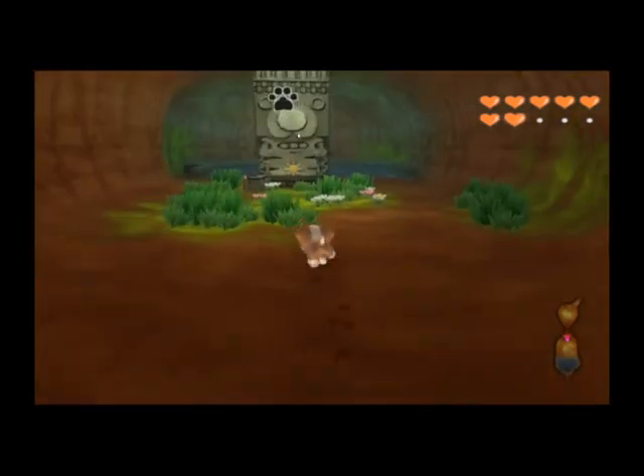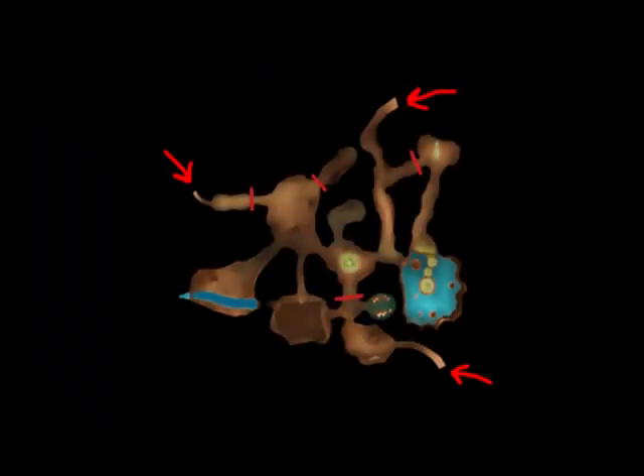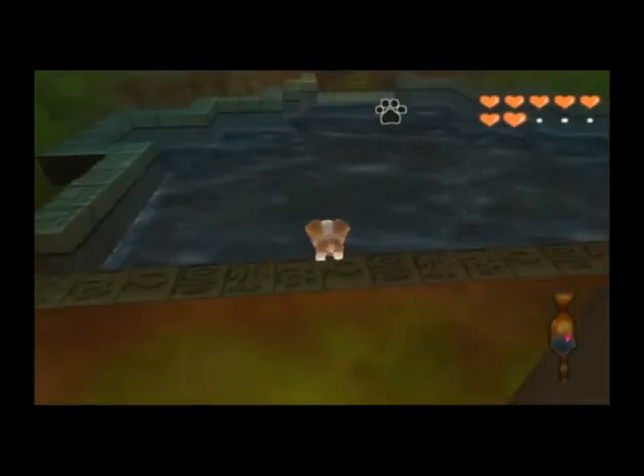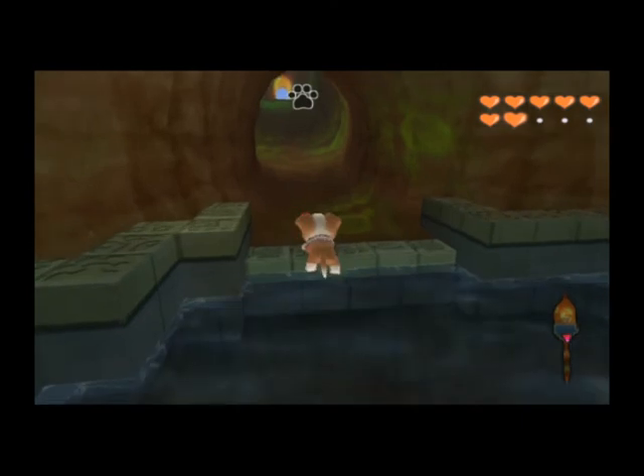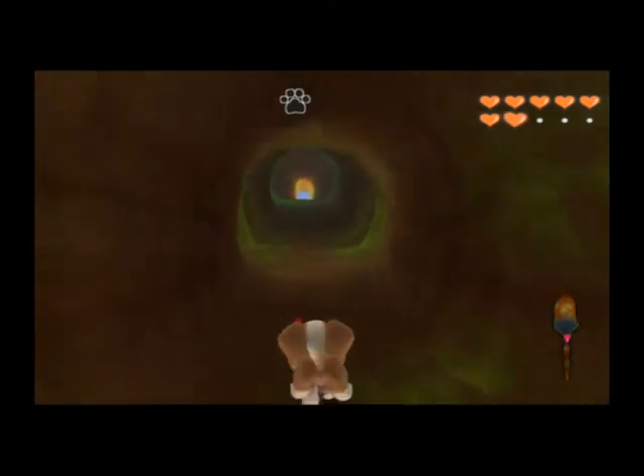But what's this? In the unused version, there are three exits. All of them have light coming from outside, suggesting it's not just another set of tunnels like in Chiro Caves. Where else could this exit go? Well, this is just a theory, but I think the ancient grove might also have been expanded on, making the legendary flower tougher to find.